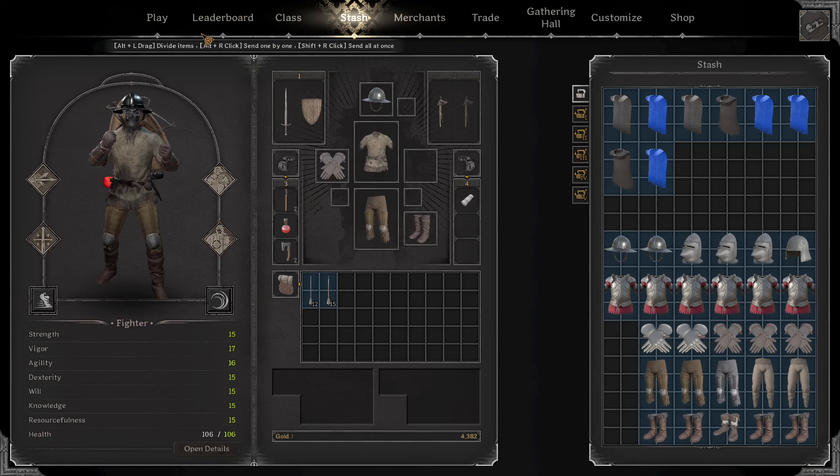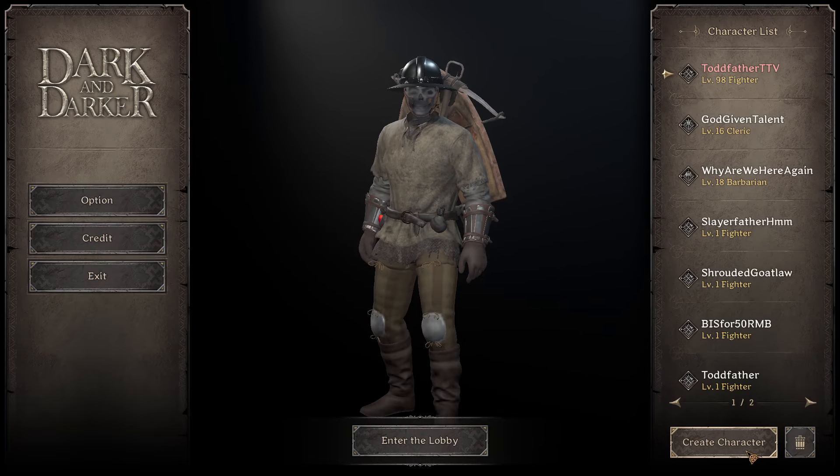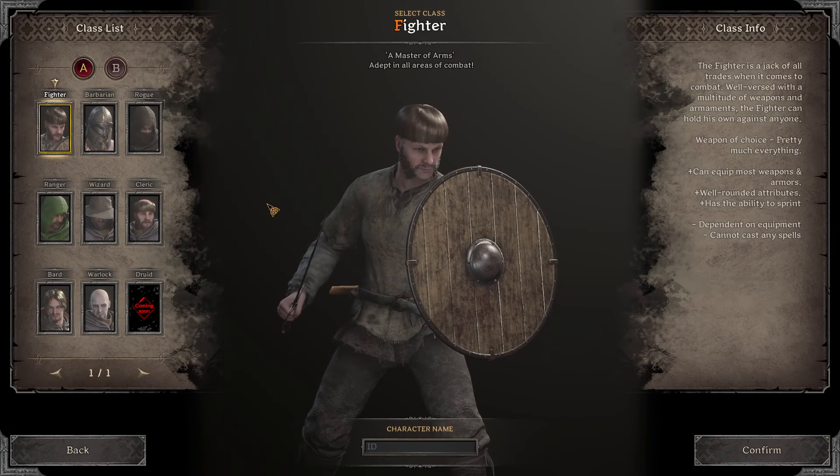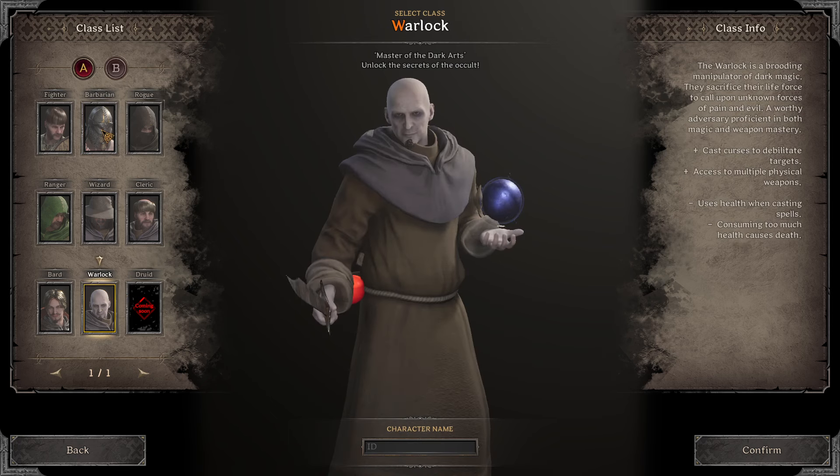The best way to play Fighter currently is, actually, if you go on the home screen here, you click Change Class, and then you click Create Character, and then you have two choices here. One can be Barbarian, or Warlock. These are your two choices.